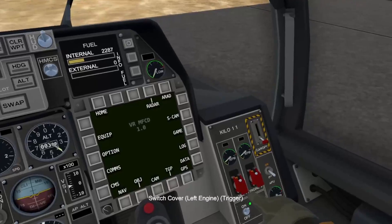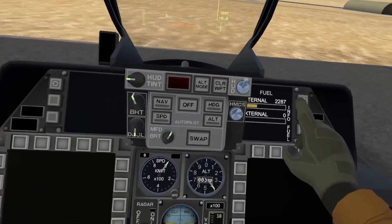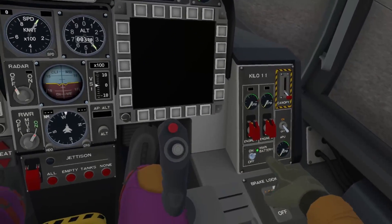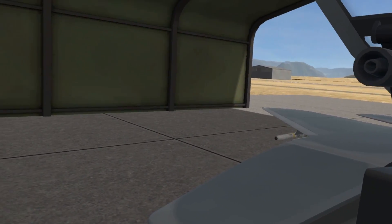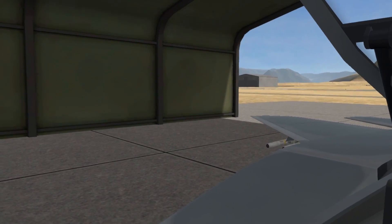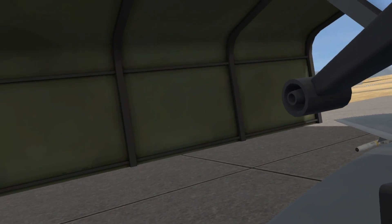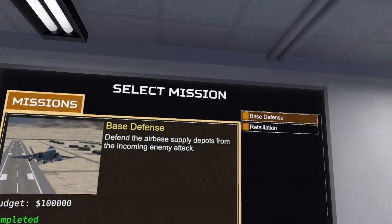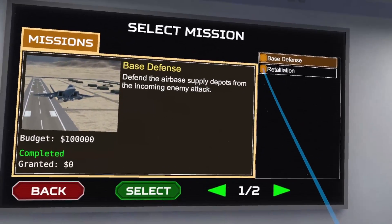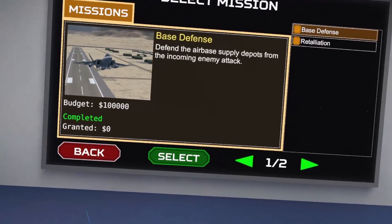Shutting her down — canopy open, and we can climb out. Looks like our wingman is coming in to land. Mission complete. The next mission is called Retaliation but we're going to save that for next time because it's already a long mission. Thanks for watching, see you guys next time!